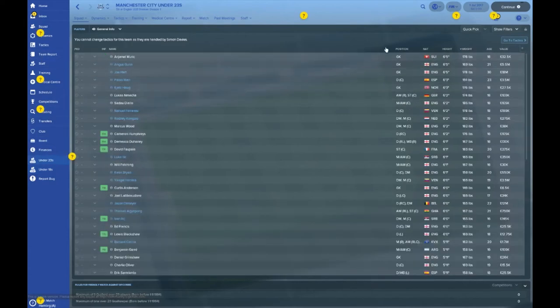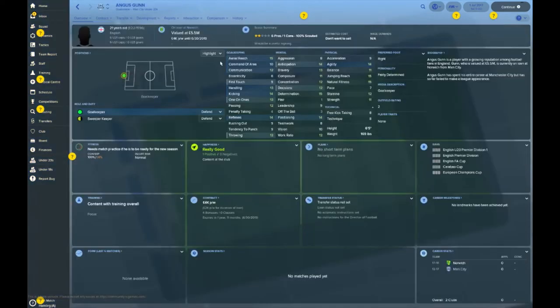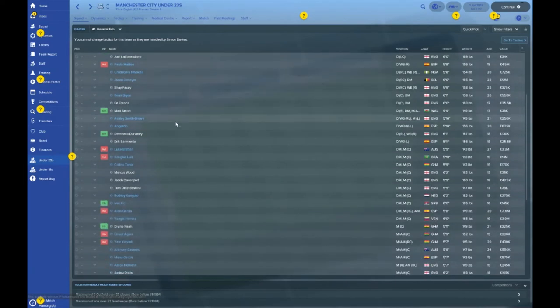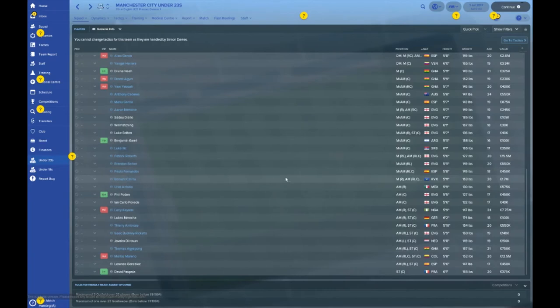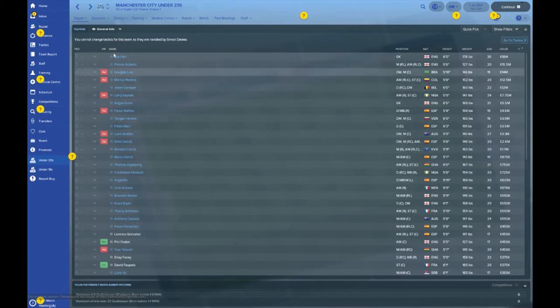Let's go take a look at the under-23 squad - getting it organized in nice clean order. Six keepers in the under-23s, Joe Hart being one of them - he's actually on loan at West Ham. Angus Gunn, 21 years old, I think he is a relation to Bryan Gunn, ex-Norwich keeper, and he was also on Norwich's books - in fact he's on loan right now. Curtis Anderson, Ajax Muric - a young Swiss goalkeeper - and Cameron Humphries, who's wanted by Forest Green. A couple of folks on holiday and a work permit issue to take care of. It's actually Joe Hart who is the most expensive in the under-23s at 18 million.